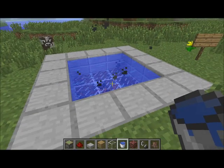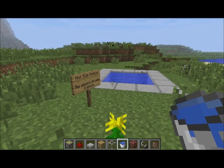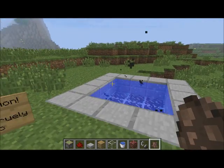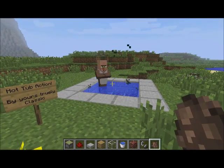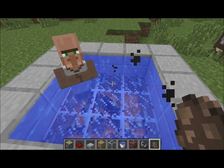It looks better than lava, I think, because it has those fire smoke effects — it looks like bubbles from a hot tub. I'm going to spawn a villager because we're going to throw a party right now. And there you have it: a modern hot tub.